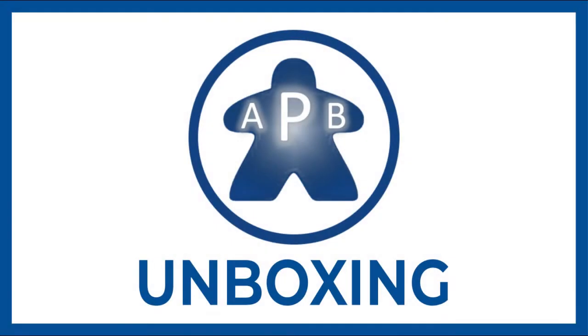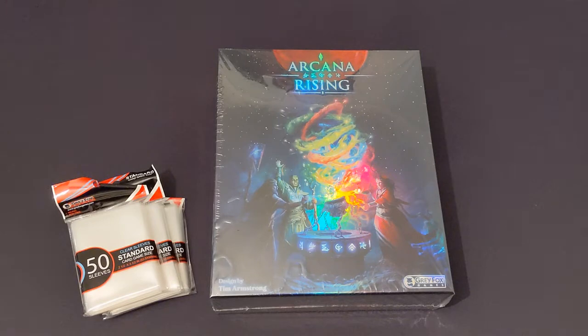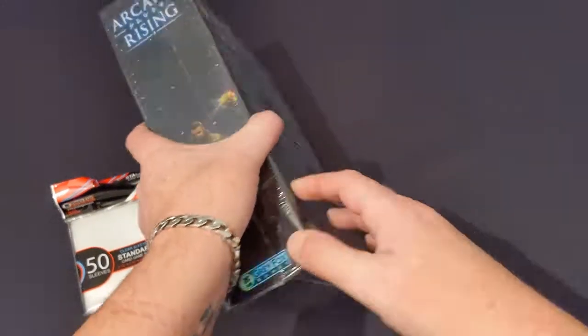Hello everyone, and welcome to another unboxing from Always Play Blue. Today we're going to take a look at recent Kickstarter title Arcana Rising, a 1-6 player card drafting and engine building game designed by Tim Armstrong and published by Grey Fox Games. Now there's been a lot of delays to this game — it's taken a while to get to us, but it's here now and we're going to take a look inside.